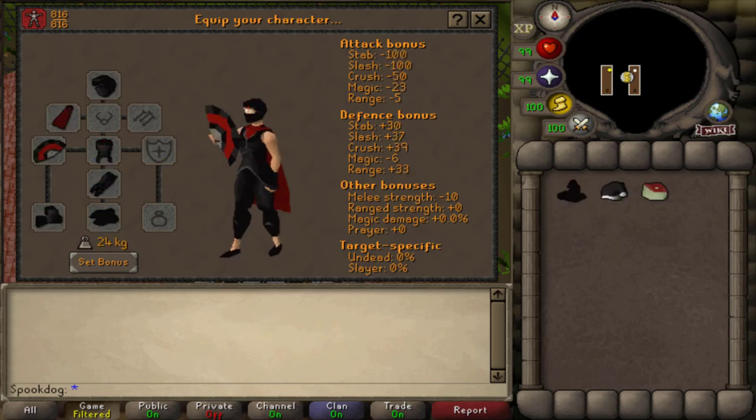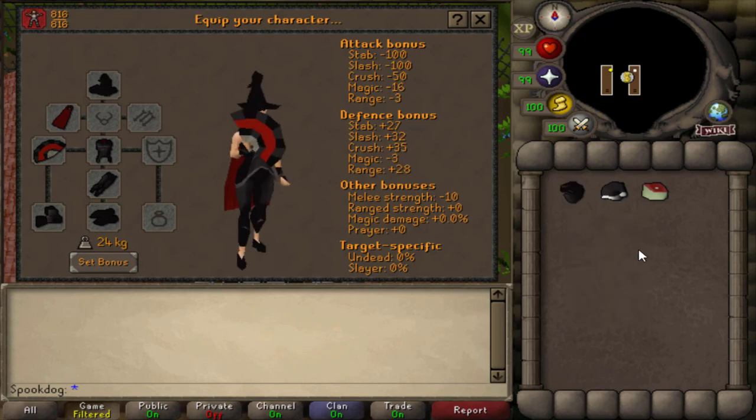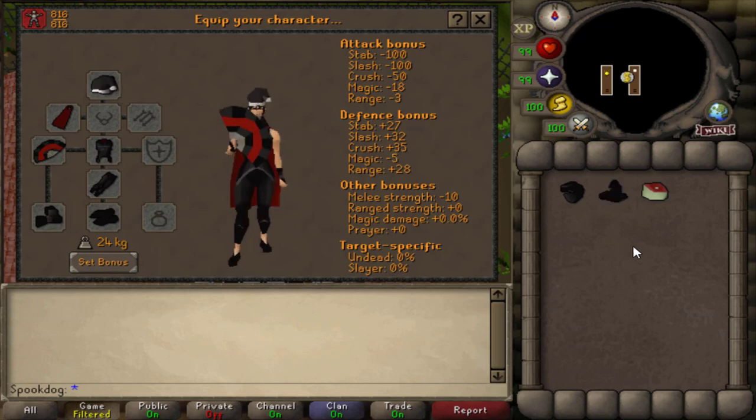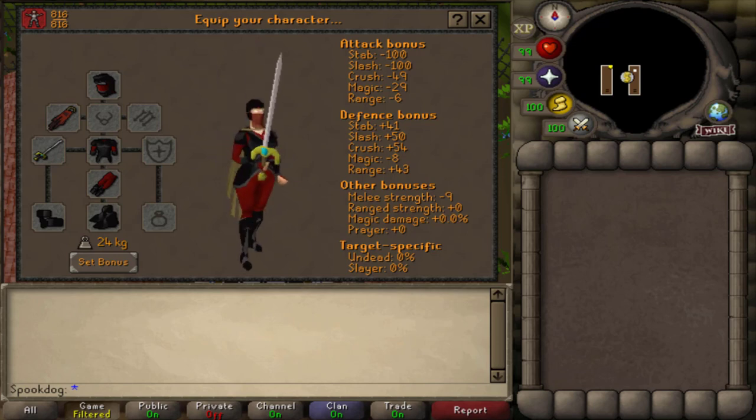Shayzien armor is pretty underrated fashionscape — it doesn't take that long to get back as long as you have enough Shayzien favor. The cape is from Fremennik, and the fan is from Diango. If you don't like the helmet, you could alternatively use a black wizard hat from the shop in Port Sarim, a black Santa hat from the Christmas event, or the headless head from the Halloween event. Here's another Shayzien one, this time with tier 2 armor. The cape is from Edgeville, and the sword is from the birthday event.